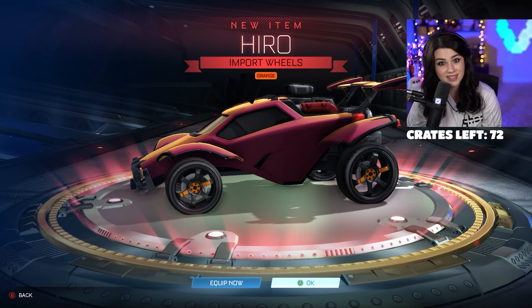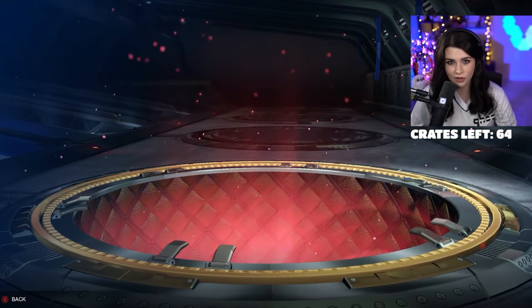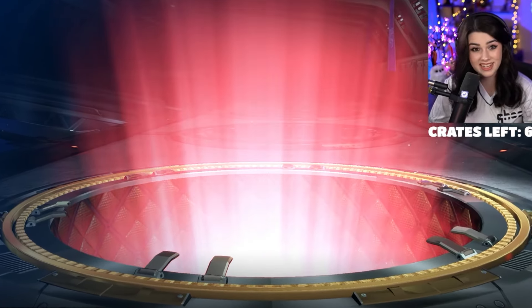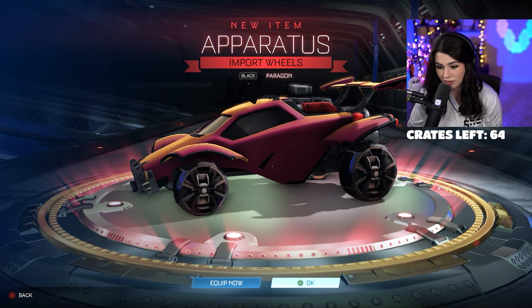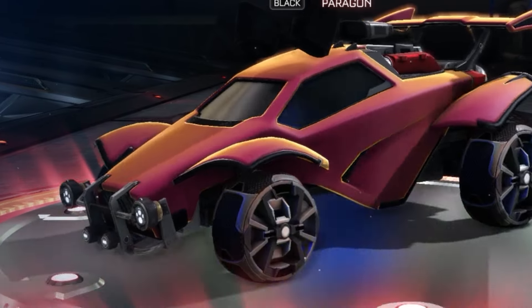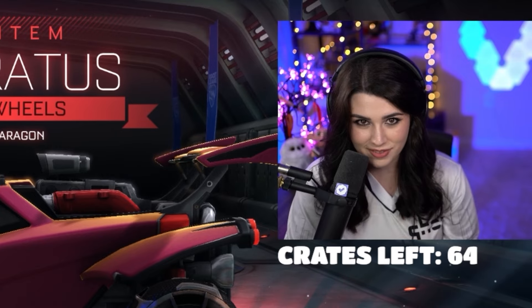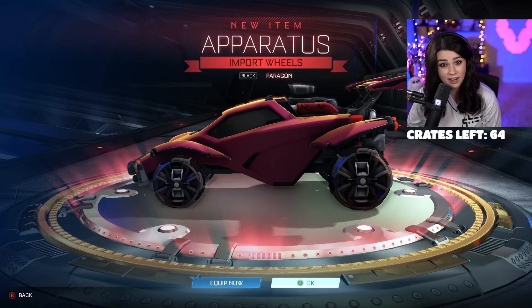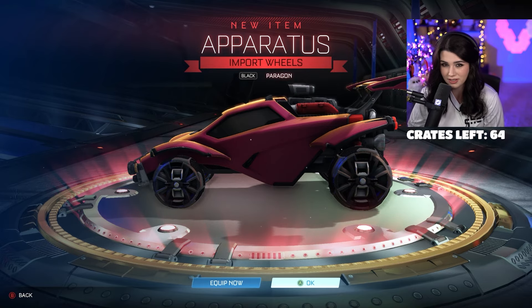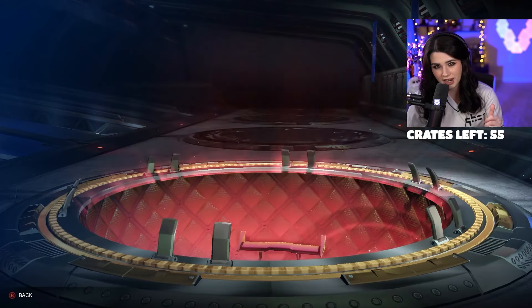Probably one of my favorite pulls so far. I heard another boost — please be another import. Those are easily the best thing we've pulled so far. Look how dark and clean those are — so nice. Definitely worth holding on to if you guys don't have them. I love these wheels. Black and white are definitely the top two colors in the game. Paragon certified as well — not a terrible cert, not the best but not the worst.